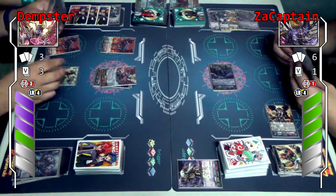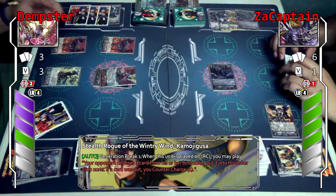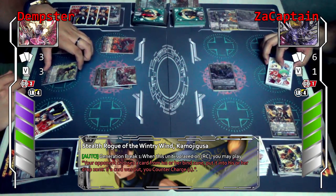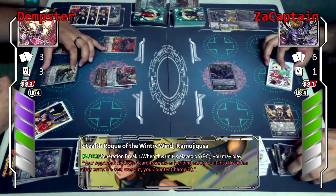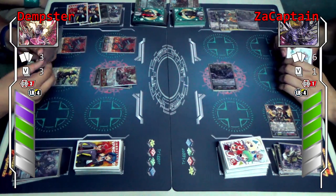I'll call Kamujikusa. Kamujikusa skill — when she appears on the rear guard circle, my opponent chooses one card from his bind zone and puts it in the drop zone. If I do, counter charge one.